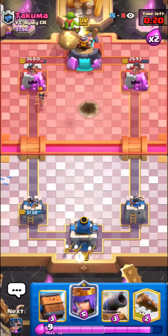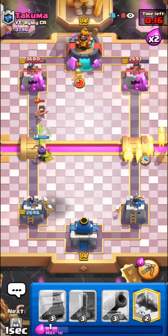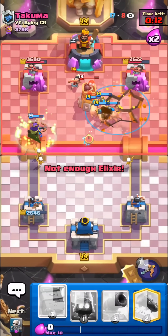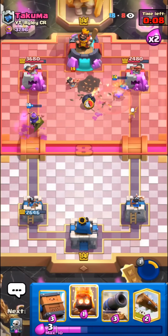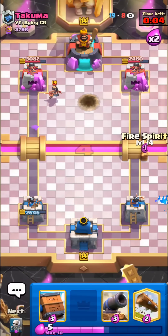He's gonna start rocketing us any second. We can just queen here, apply some pressure with the hoggies, try to use the three card cycle - I think that's our only way to win. Gonna pop the queen ability. Not too good, not too bad.